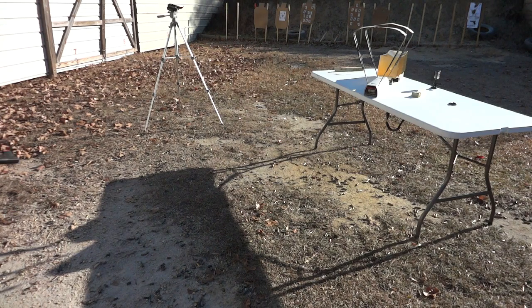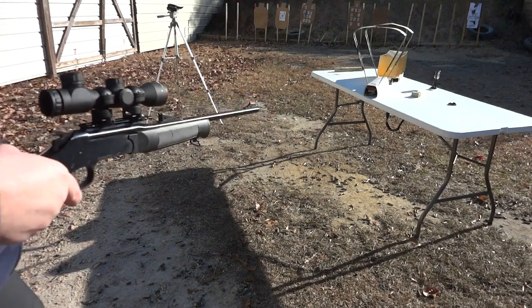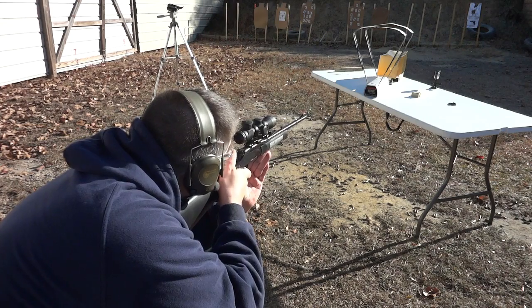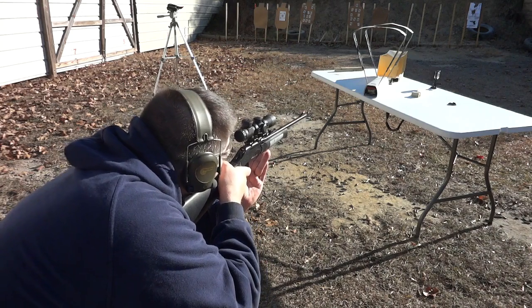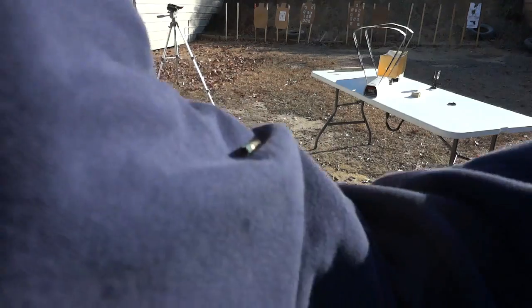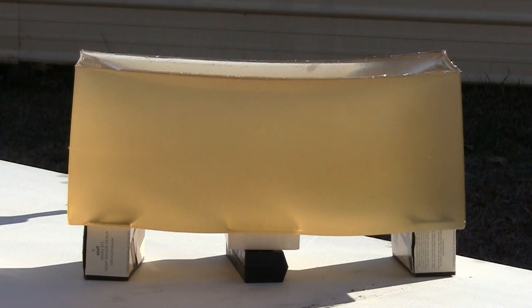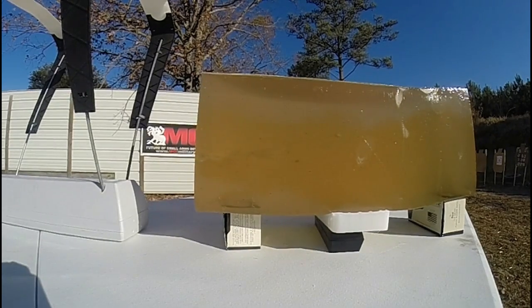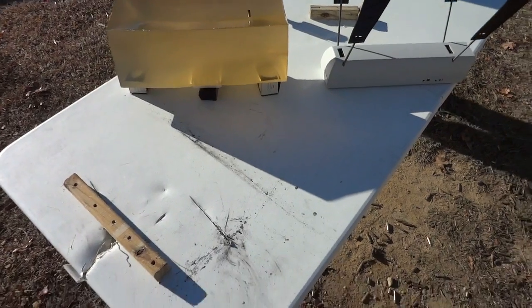We're going to try it again with the Crossman pellet at the green power level, trying to get a different spot than where we hit first. Wow, that's a 2378. The pellet — or the cartridge — got me. There's the green power level. You can see the little cartridge up there. We've got about that much penetration — about half as much as the other power level.